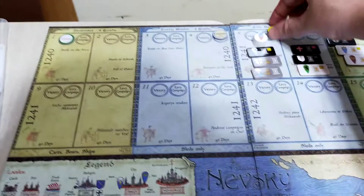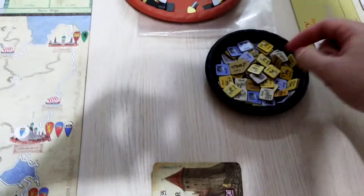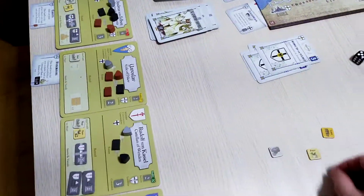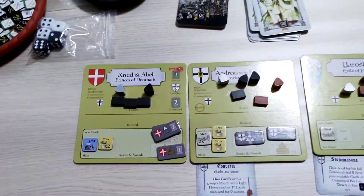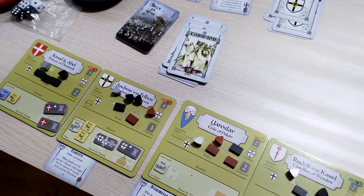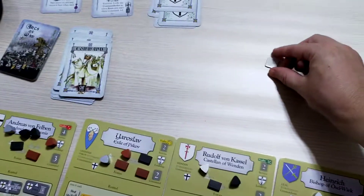So I put the conquer marker. I move this marker — so that's one more victory point. And I get one coin, one provender, and one loot. One coin. So who will get them? Andreas will get the provender, the loot, and Andreas will get the coin.